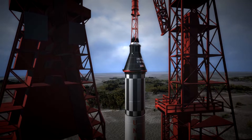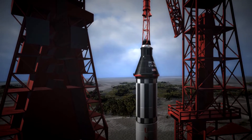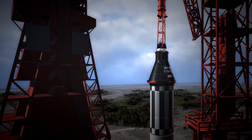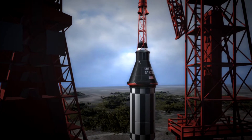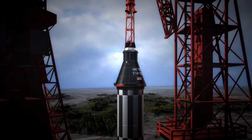Welcome everybody to today's video. We're doing a different kind of flight today — we're going to fly a spaceship instead of a plane. This is the Mercury crew capsule attached to the Redstone rocket, used in the early stages of human spaceflight. Let's jump in and see if we can get her into space and back again.